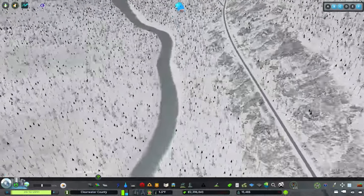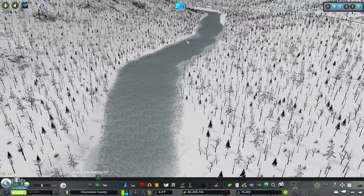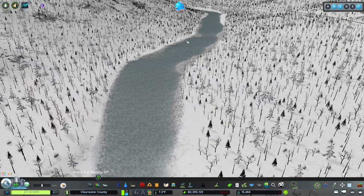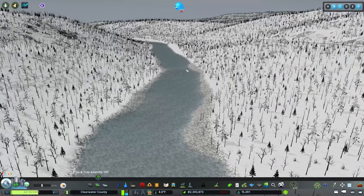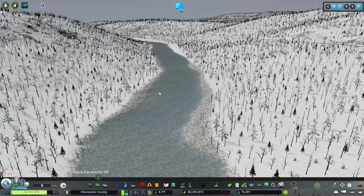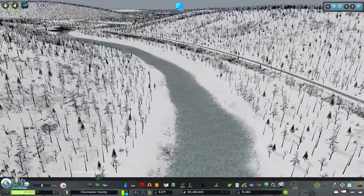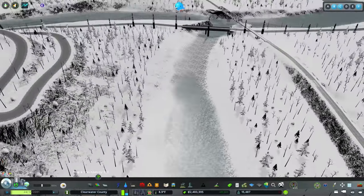I calmed it down a bit, and one thing you'll notice is that I tried to address number three in his bulleted list - 'you're bad at terraforming the river, don't do it.' One of the problems I had was creating really sharp edges, which is unreasonable since the river would erode those edges unless it's the Grand Canyon carving down into the earth.